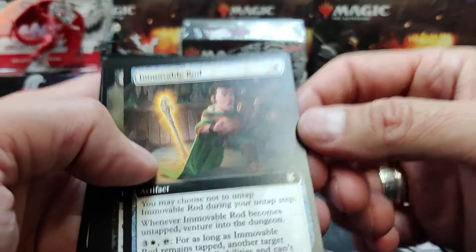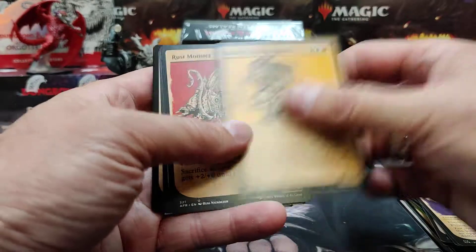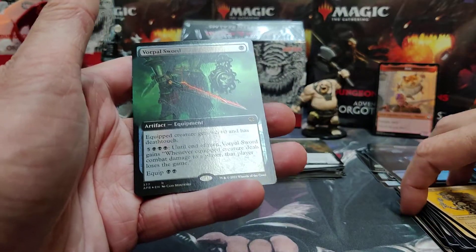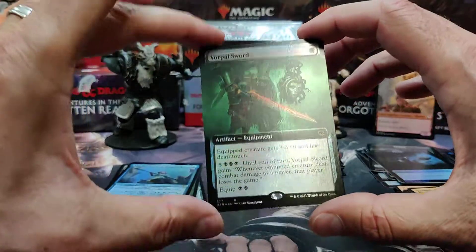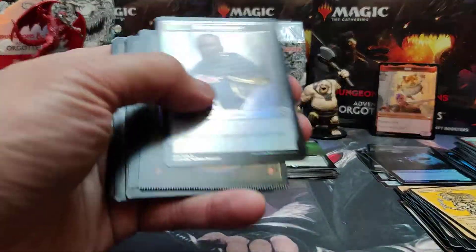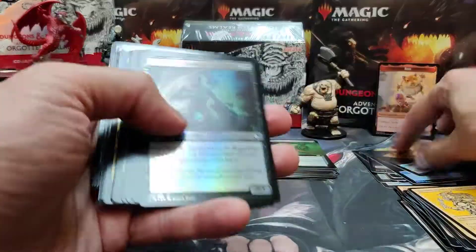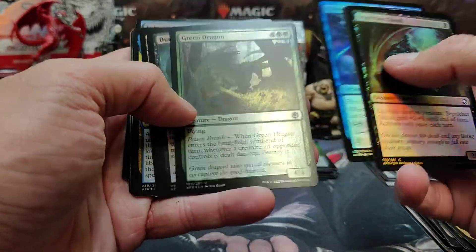It looks like it's for venturing. Forsworn Paladin full art, Rust Monster. Regent's Moondancer and a Vorpal Sword full art foil — that's the card in the buy-a-box program for this set, though with different art; a non-full art foil is the only way you can get it. There's a Mordenkainen coin and a Treasure token in foil. A Green Dragon foil uncommon.